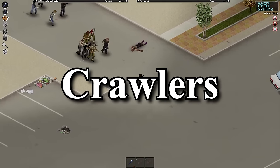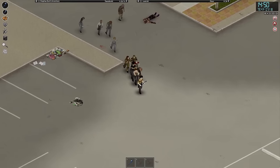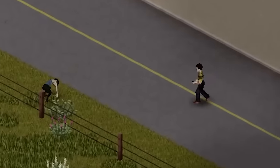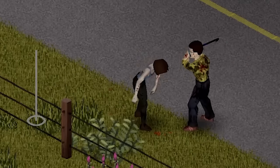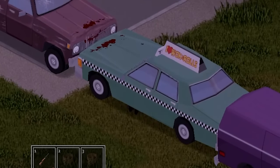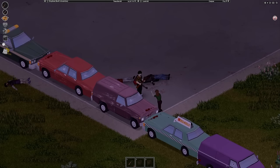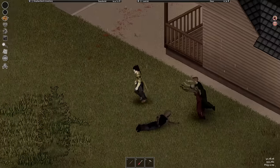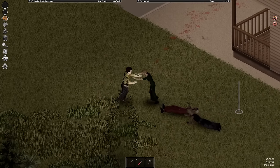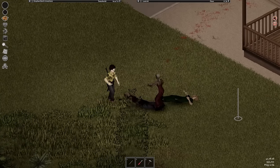Another way zombies can move about is by crawling. Unlike sprinters, crawlers happen naturally throughout the world and cannot be changed in the settings. To make a zombie crawl, you either have to hit it or have it jump over a small fence, where there's a small chance that it just won't get up. Or they can decide to get down on all fours and crawl underneath a car — flesh-eating soulless zombies can now hide under cars to try to bite your little ankles. These crawlers are also a pain to hit as they move out of the way so easily.